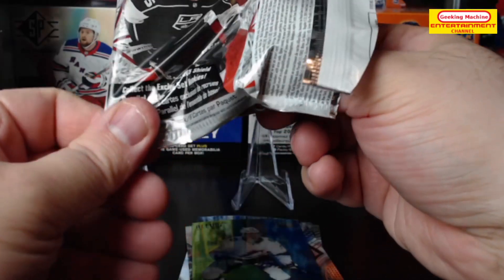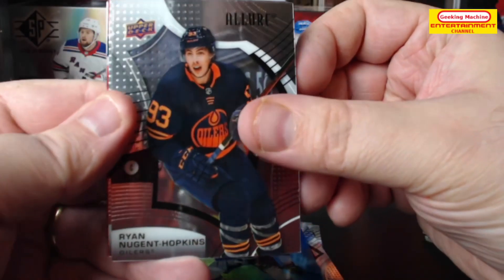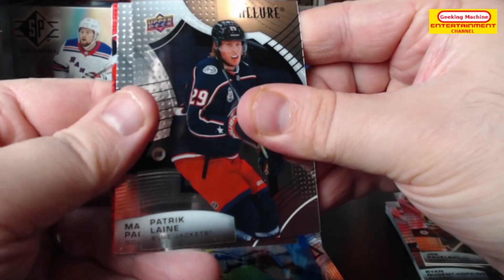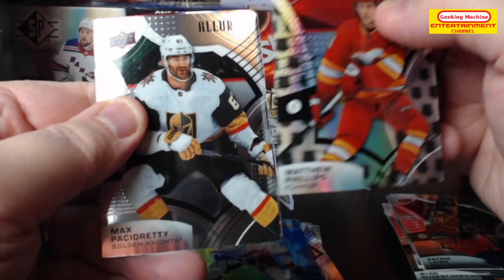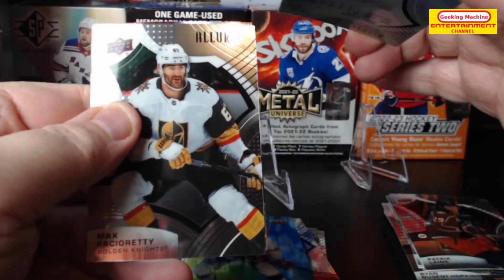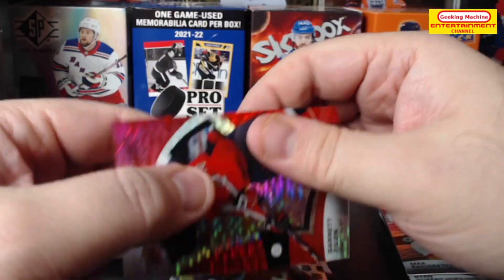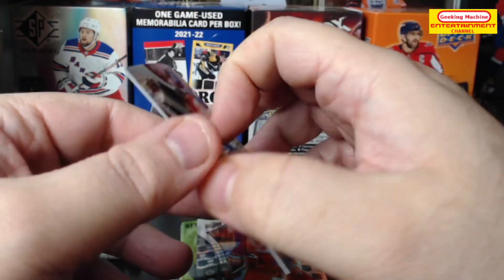Next we have a Ryan Nugent-Hopkins, followed by Joel Pavelski, Patrick Laine, Max Pacioretty, and an Allure rookie card of Matthew Phillips. These cards are like way too bent. Next we have a Garrett Pilon Allure rookie, and it is a red rainbow.